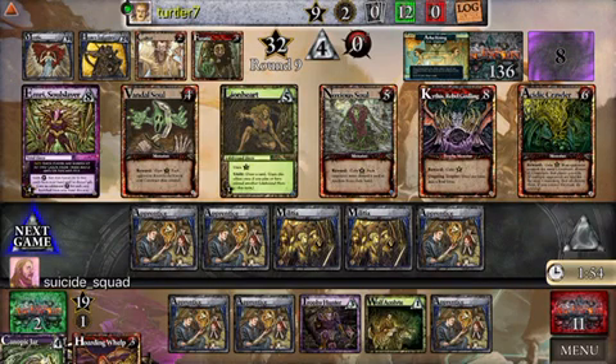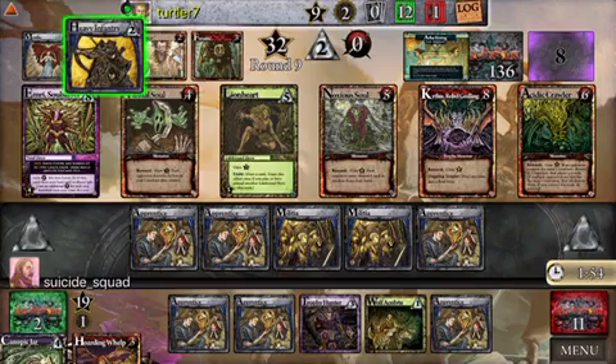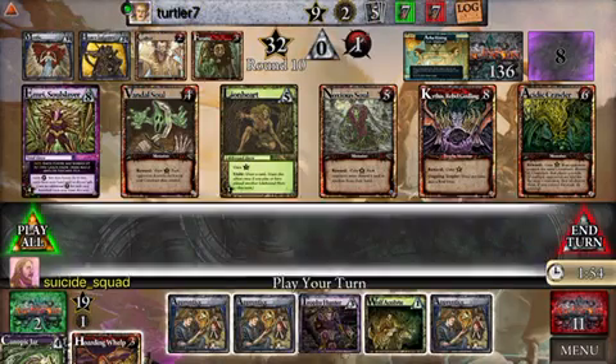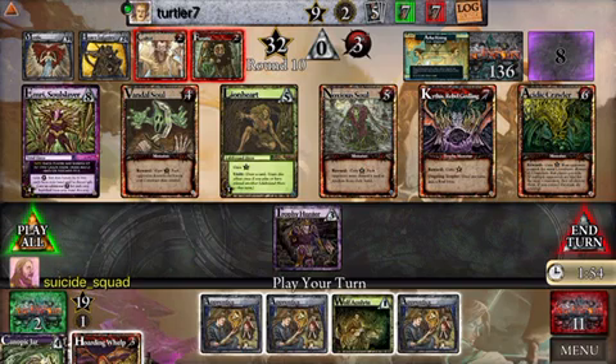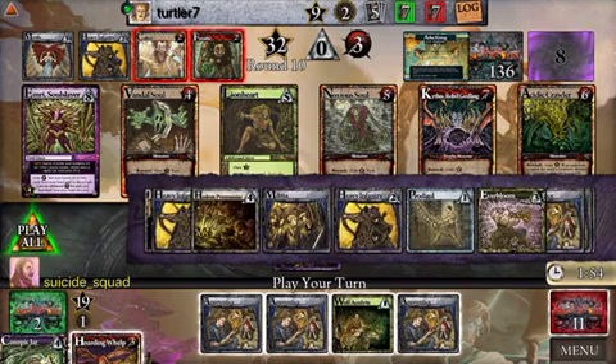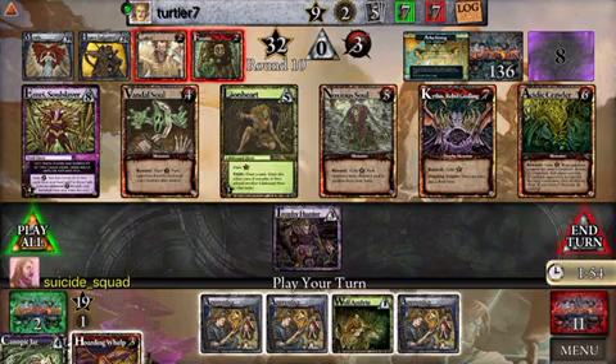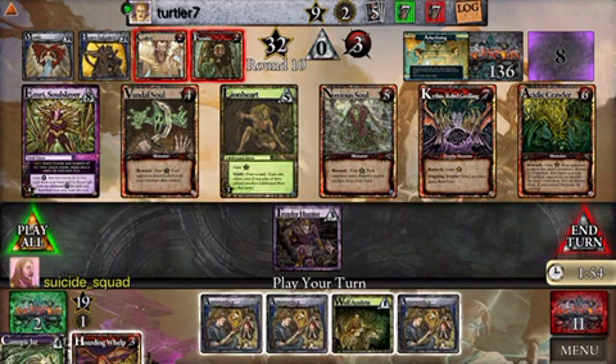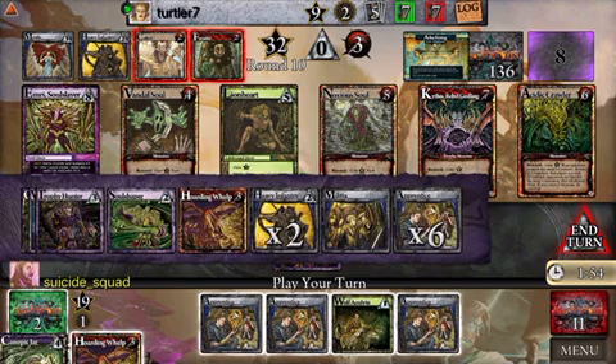I have at least four power, so maybe I can defeat the Vandal Soul. I don't really have a way to draw any cards. Alternatively, I could beat a Fanatic which would give me some card draw so that maybe I can get the extra power I need to beat Kythus. I think it's probably that — it doesn't seem like a terrible play because I like the idea of keeping that, but then I have the jar.